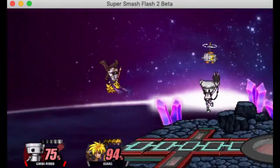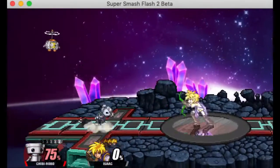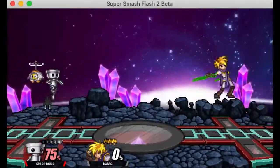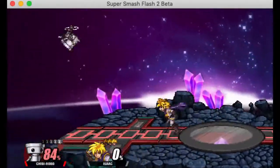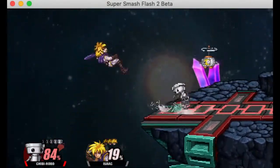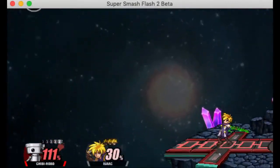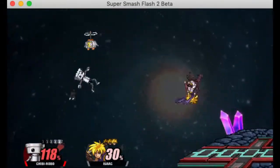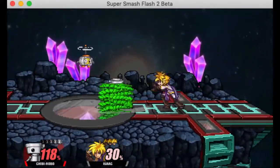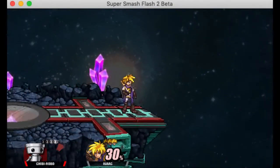Your ground game is pretty good but your aerials are also kind of cracked, so I'd recommend using those more often. After that we've got down tilt — pretty good move, decent range, doesn't do too much damage but it is pretty quick. Not as quick as Ness's; this character is actually very similar to Ness, so I'll be making a lot of comparisons. Overall a pretty good move, useful at the ledge if they have a big hurtbox.